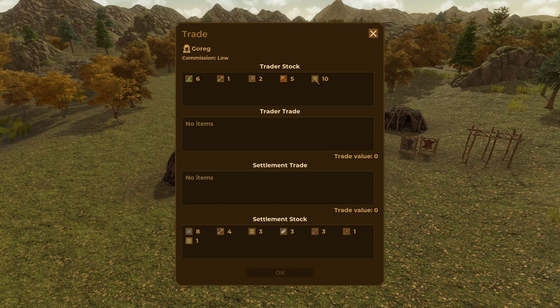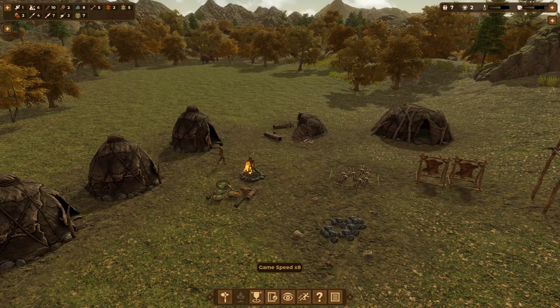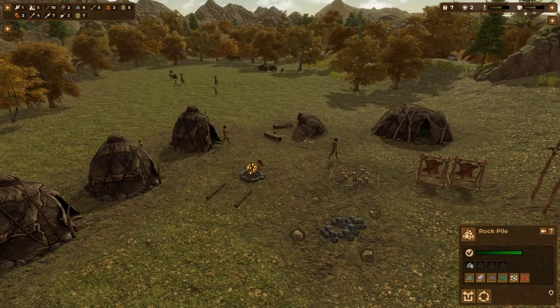A trader has arrived. What do you have for me? Tannins, dry skins, logs, bone, pulses. I'll buy the pulses and sell all my old wooden tools — I still need the biface because I haven't unlocked better knives yet. Maybe we'll take some dry skins too. We'll sell some old tools and get some food resources including pulses, which we can eat even though we don't know how to harvest them yet.